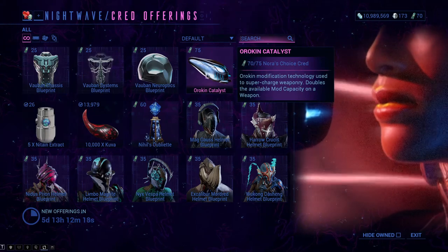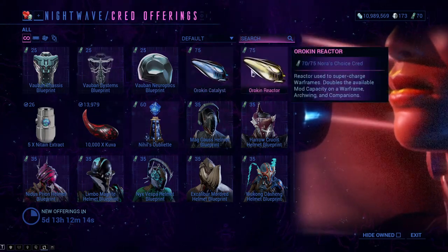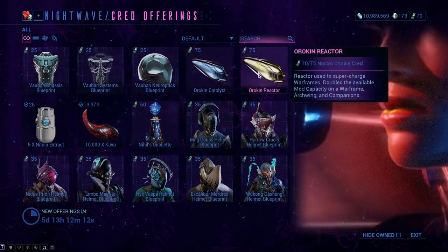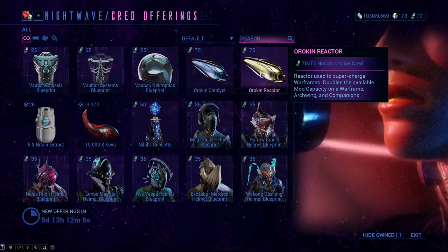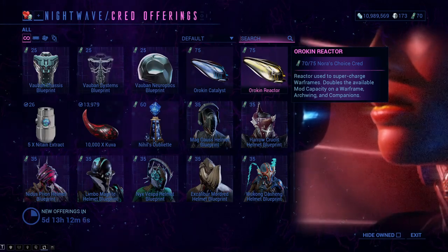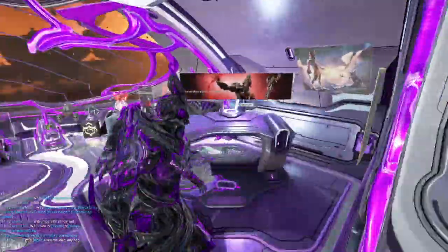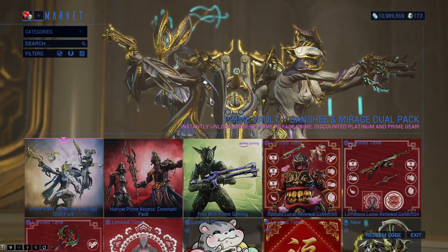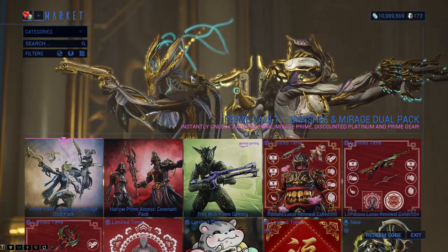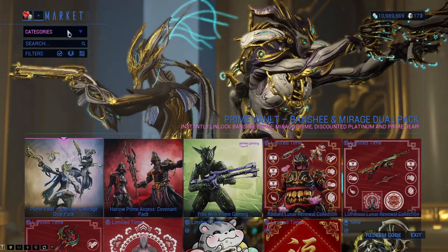Don't spend platinum or credits willy-nilly all over the place. Honestly, you only need one Catalyst and one Reactor. I would put the Reactor on Rhino when I get him, and the Catalyst on a decent weapon at the beginning. You're not going to need millions of Orokin Reactors and Catalysts, so just keep that in mind.